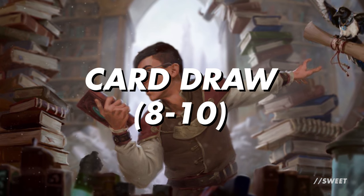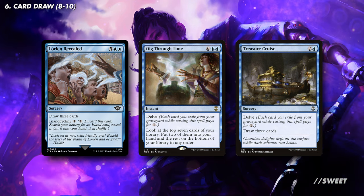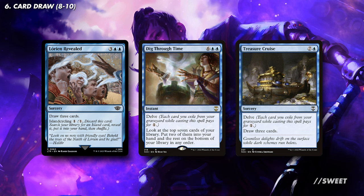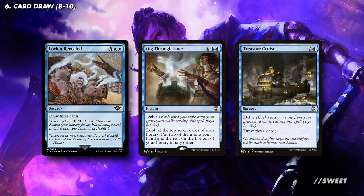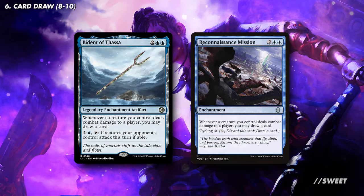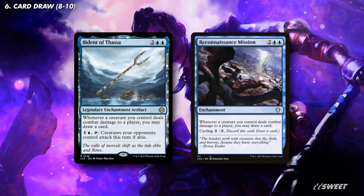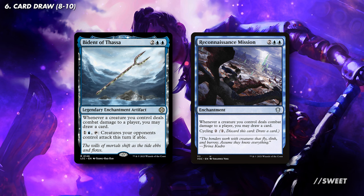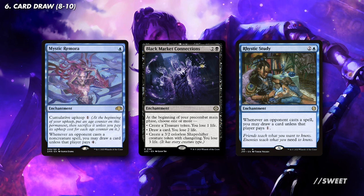Next up is our card draw section, and yes I know our commander draws us cards, but having more just gives us more selection and things to do. First up we have some expensive card draw spells with some built-in cost reduction. Lorien Revealed can draw us three cards late game, or early on for one mana draws us a land out of our deck. Then Dig Through Time and Treasure Cruise are card draw spells that will cost eight when we flip them off of our commander, but with their built-in delve cost reduction won't cost eight for us to cast them. We then have spells that draw us cards whenever one of our creatures deals combat damage to an opponent, like Bident of Thassa and Reconnaissance Mission. These might be better in more token-based decks, but just turning every one of our evasive creatures into drawing a card every turn is just awesome.